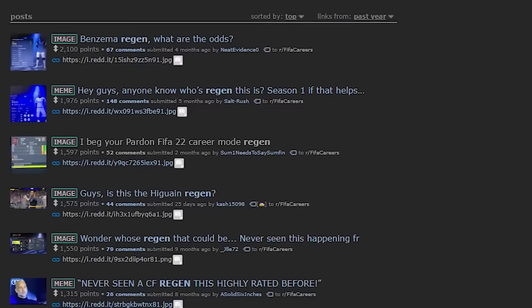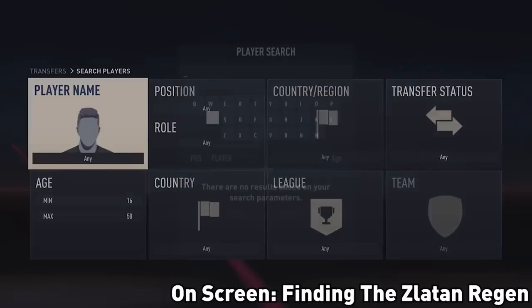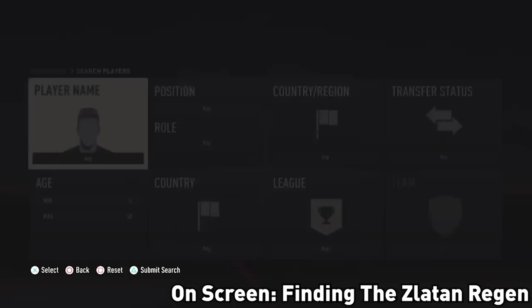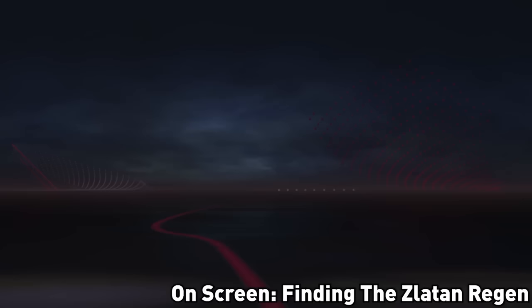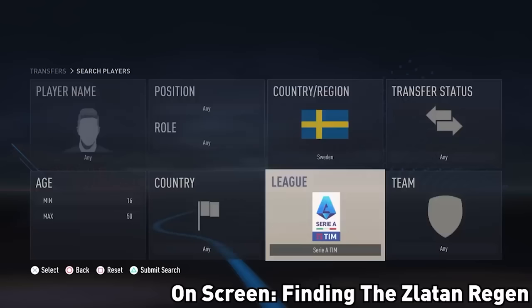We also need to talk about regens, because they're by far one of the best places to find some overpowered talent. Regens are created when an original player retires and have the same potential, position, nationality, and date of birth as the original player. For example, you might look for Ronaldo's regen, who would be a Portuguese striker with the same potential Ronaldo has — which is 87. They'd either appear at a club in the Saudi Arabian league or in the free agents pool, which you can see in the transfer market.